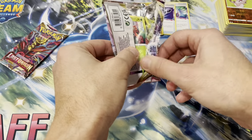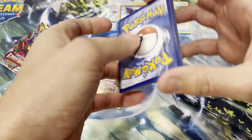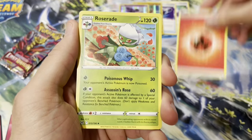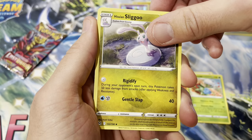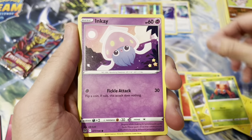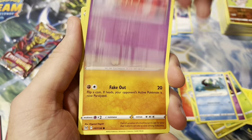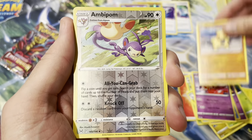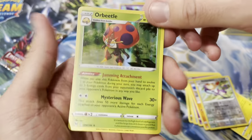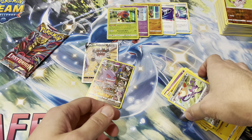Fire energy, Roserade, Hisuian Slugma, Electric energy, Paras, Inkay, Hisuian Basculin, Jynx, Makuhita, reverse Ambipom, and an Orbita holo. I may have grabbed all the holo packs out of the box because that's three - we got one pack left.